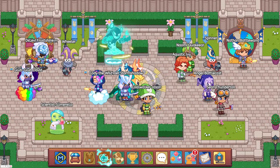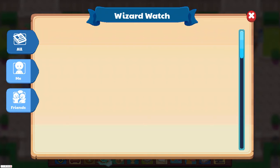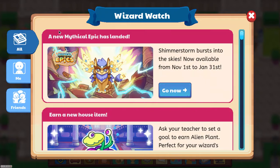Alright, so if we go to the Wizard Watch, we can see that there is a new Mythical Epic that has landed. Shimmerstorm Bursts into the Sky is now available from November 1st to January 31st. Yeah, this looks cool.